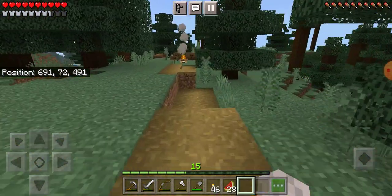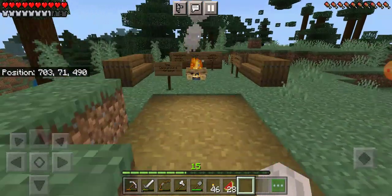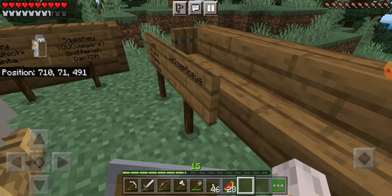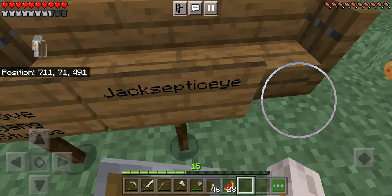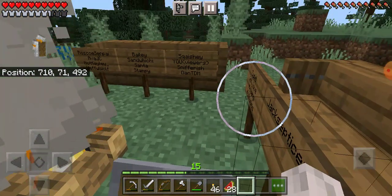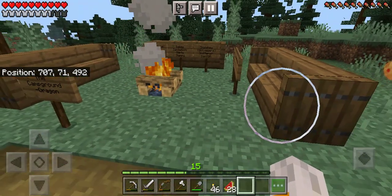We're going to add a kind of a guild hall type thing on the mountain — I think that's a really nice touch. But today, before we start working on the campground, let's add somebody to the campfire ring. Today we're adding Jacksepticeye for being an all-out amazing person.